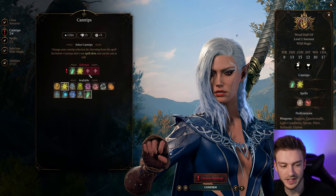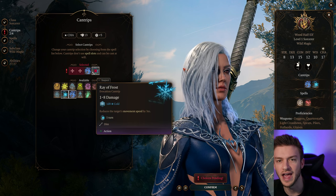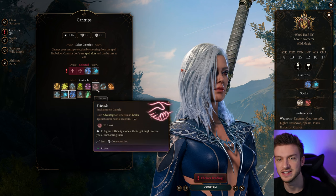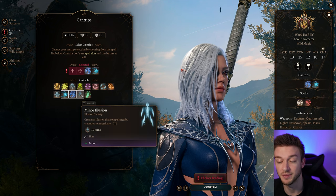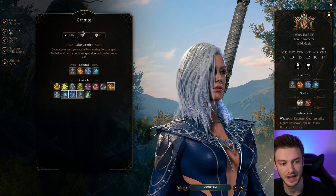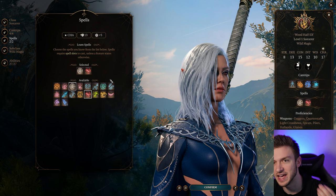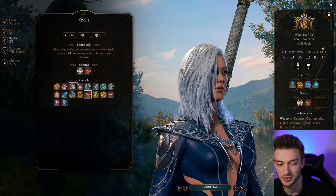For Cantrips, we're going to take Shocking Grasp and Fray Frost. We can cast Water and then use these for great amounts of damage early on in the game. If you're the face of the party, you have to take Friends — this is an essential Cantrip. But if not, you can take Minor Illusion, and Firebolt's nice to have for fire damage. Minor Illusion is a great spell; if you've got Thieves, you can steal and group enemies together for larger attacks like Chromatic Orb and Magic Missile, which is what we're going to take here.